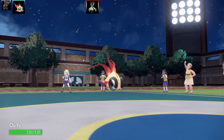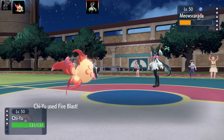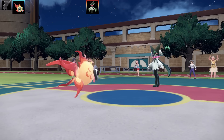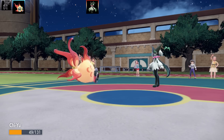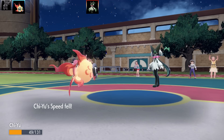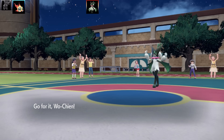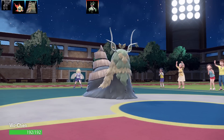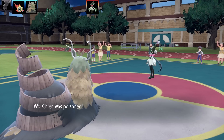Next Pokemon is Chi-Yu. Chi-Yu drops that Special Defense with Beads of Ruin. I went for Fire Blast and it misses - no! That's really bad. They go for Low Sweep, which is super effective and drops my speed. I'm going to get outsped this turn. I have to swap out and go into Wo-Chien - this is a disaster. I'm going to take unnecessary damage with Wo-Chien and also be Poisoned from the Toxic Spikes.